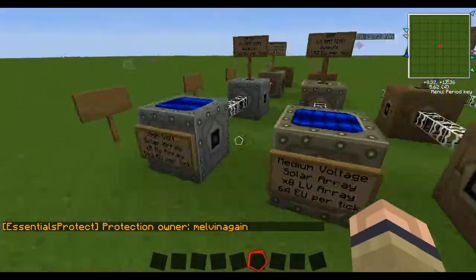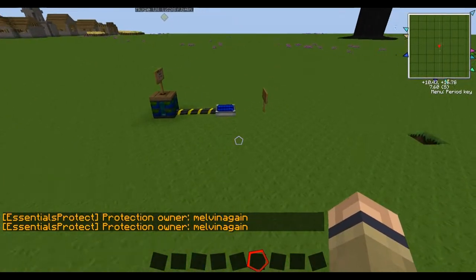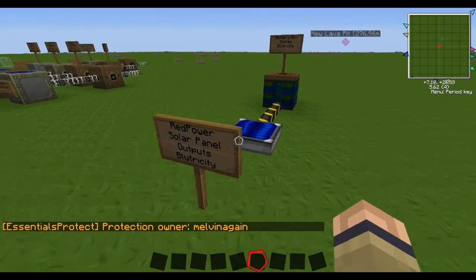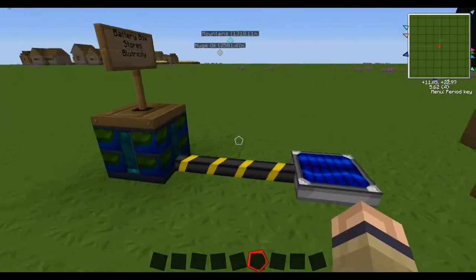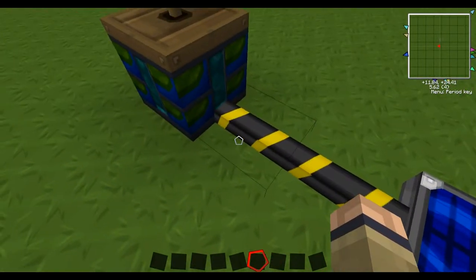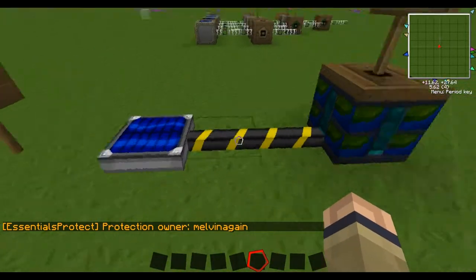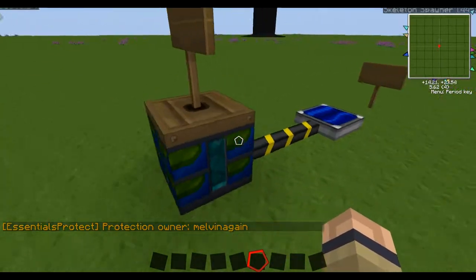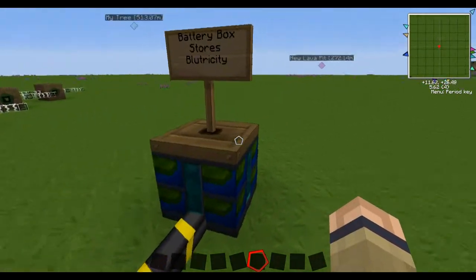It's time to start getting some overclockers and stuff like that at that point, for sure. And over here, I just set this up because people have been asking me what these solar panels are for. This is a basic, really basic setup for Bluetricity — one solar panel, a couple of blue alloy wires, and a battery box. These power things like the sorting machine, frame motors, and other little things like mag tubes and accelerators.